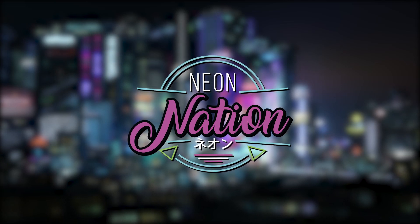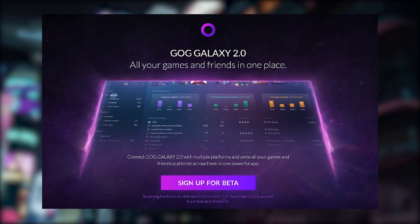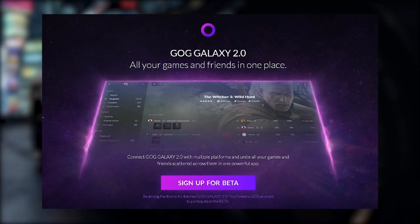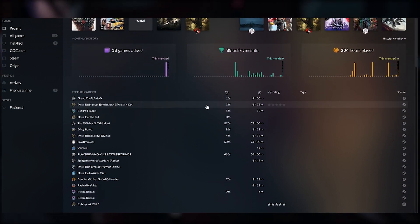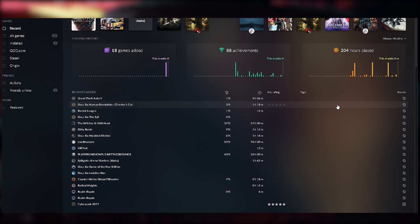Welcome back to the Neon Arcade for another video. Today we will be going over the GOG Galaxy 2.0 beta, its features and why it has the potential to make your life a heck of a lot easier if you have a large library of games spanning multiple launchers. GOG was gracious enough to release the launcher to me — I did sign up for the beta on their website — so thank you to them for expediting the process.